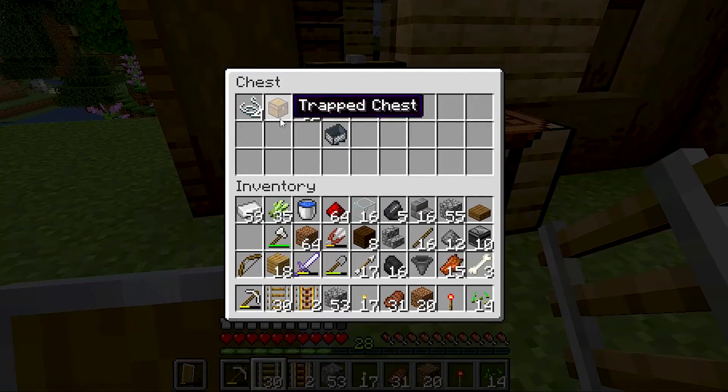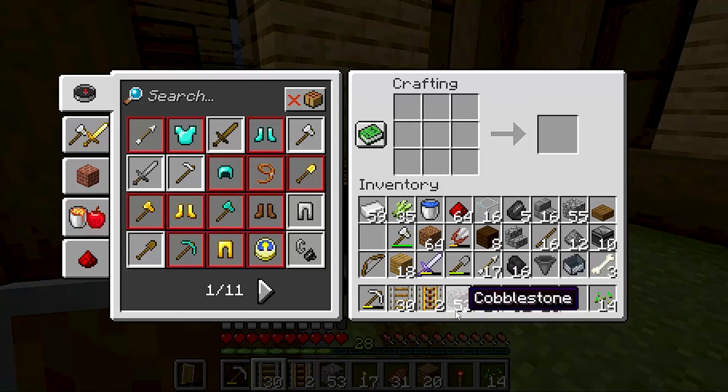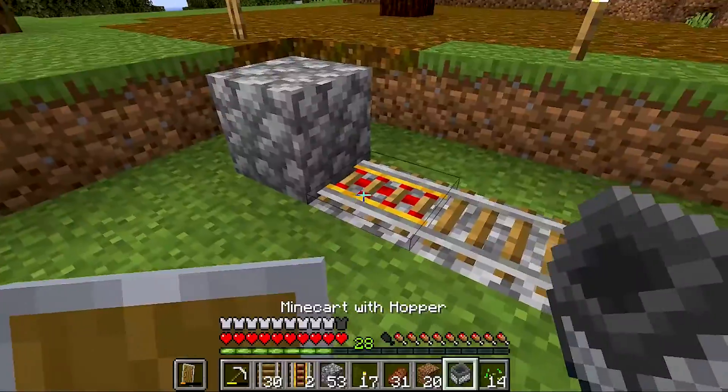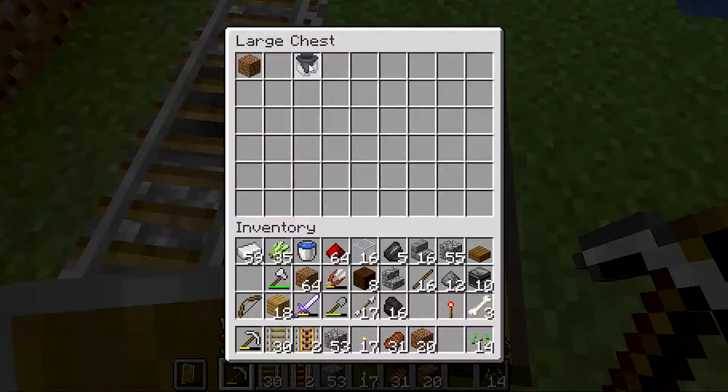Hopper in a minecart. I will put the minecart here and keep it here. To place it, you don't want to push it up. What will happen to this hopper in a minecart? It will move. But I won't do it now — I will break it and keep it ready.